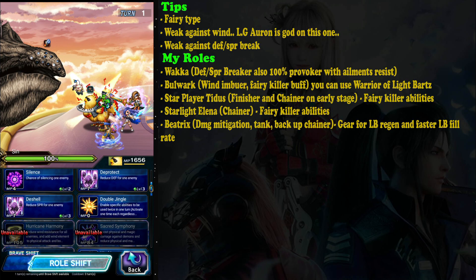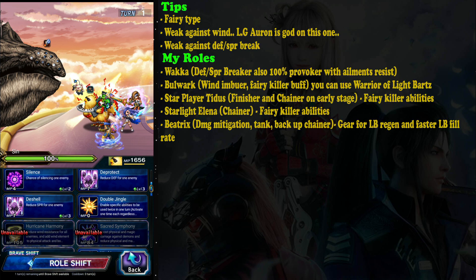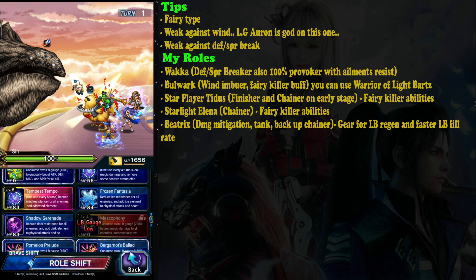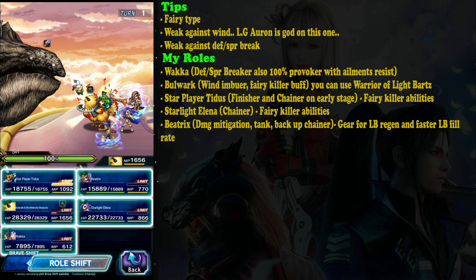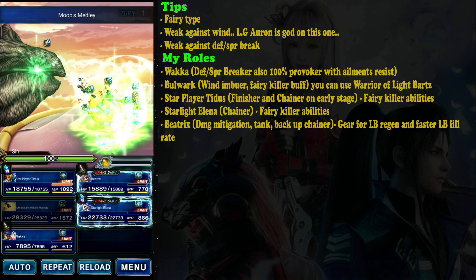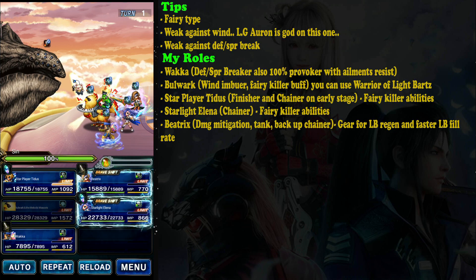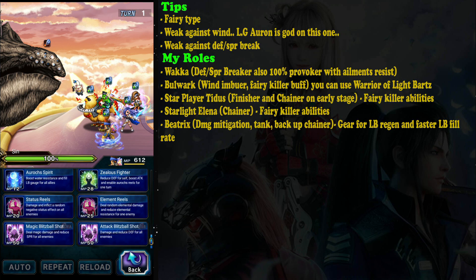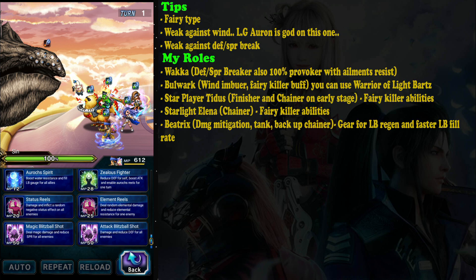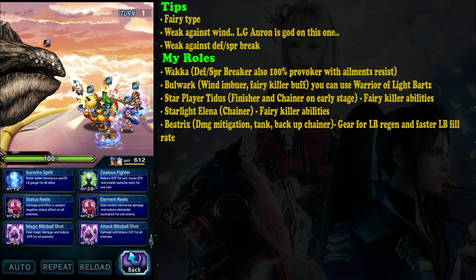Bulwark is one of the key characters here. The reason I use him is because he can imbue wind element and also imperil wind resistance, plus he provides the fairy killer buff. You may not have him, but you can replace him with Warrior of Light Bartz. If you use Warrior of Light Bartz, that's enough, but your DPS needs to be stronger.